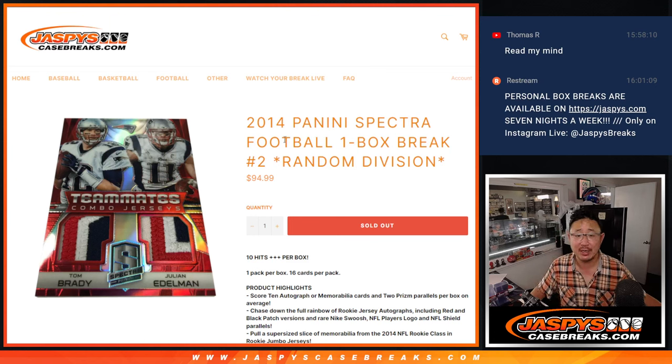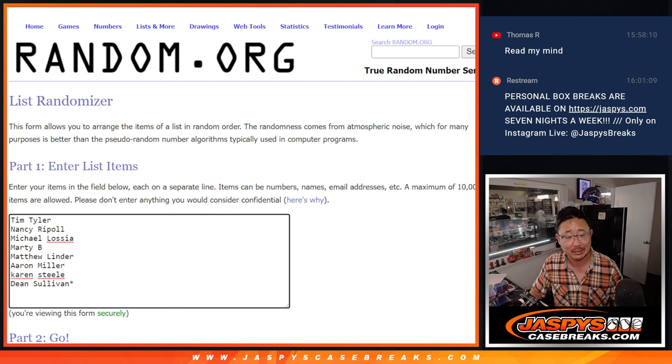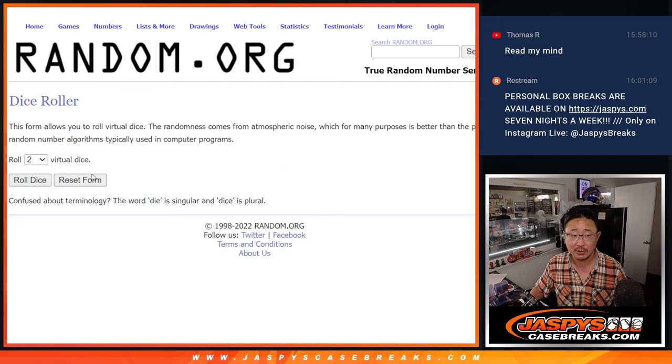Hi everyone, Joe for Jasmine's CaseBreaks.com coming at you with 2014 Panini Spectra Football. One box random division break number two. Big thanks to this group right here for getting in on it. There are the divisions — let's do it, let's roll it.